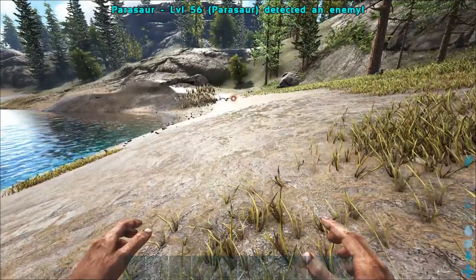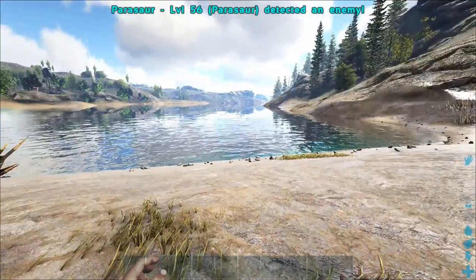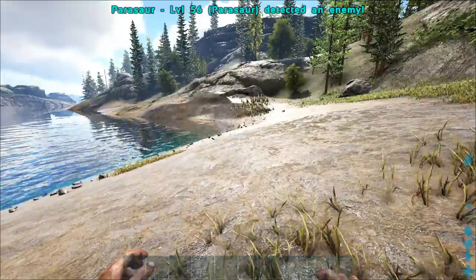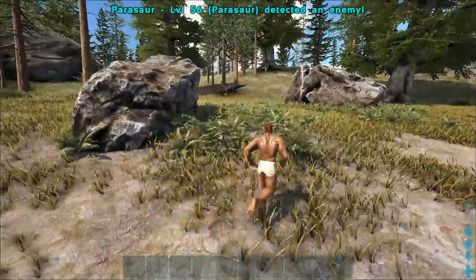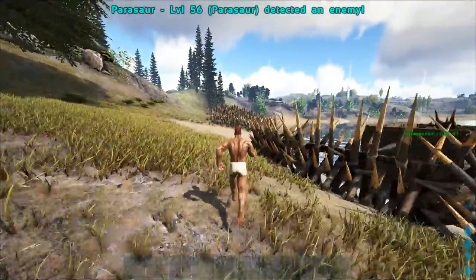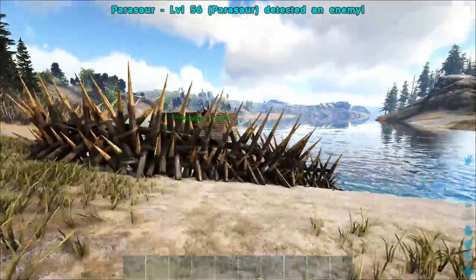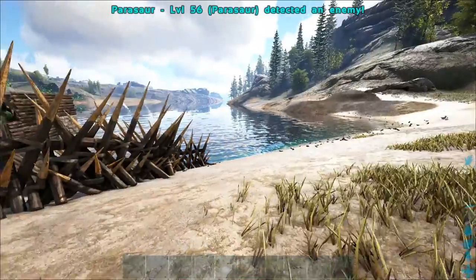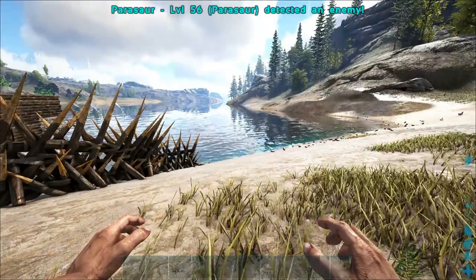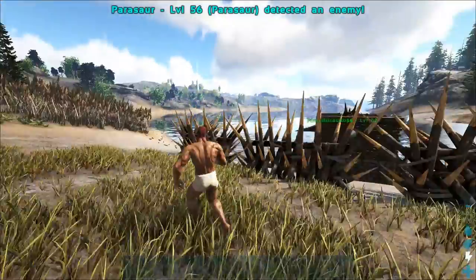Those Ichthyornis guys are a pain. The Parasaur detection is all well and good — but here's the thing: when I spawned in a brand new character and came by this base, it showed me that the Parasaur had detected me. So if somebody is coming by your base, they will know that the Parasaur detected them. It's a double-edged early warning system, because the people know that you know they've been detected. So that's West Spawn 1, the easy one.